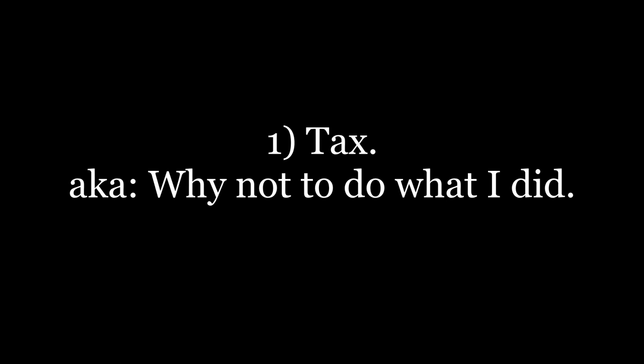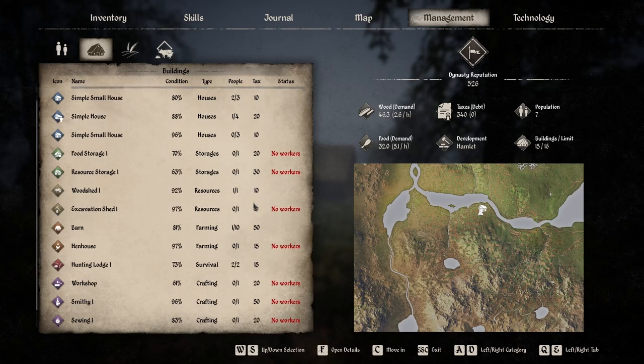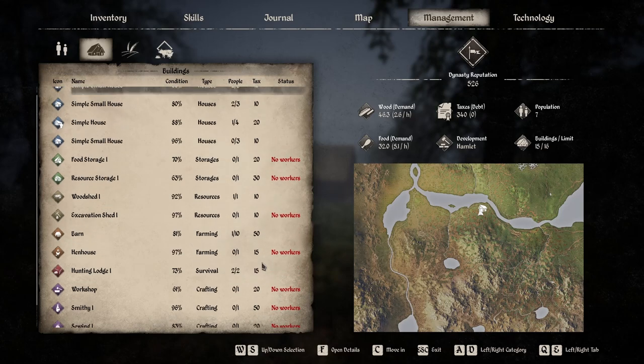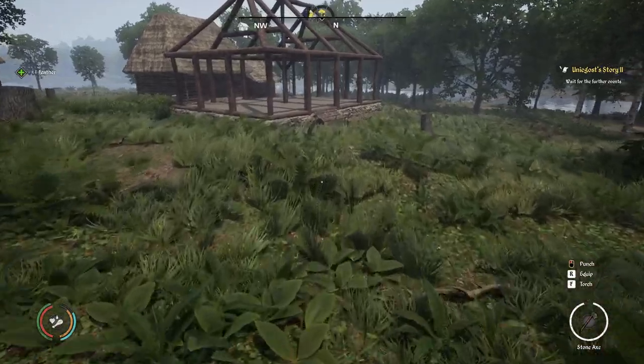So firstly, tax. The key thing to keep in mind here is that every building you create adds to your spring tax bill. Starting out you'll have a capped number of buildings that you can create, and that will rise as the game progresses and your dynasty builds. It also takes a lot of time and effort to encourage villagers to join your settlement, so you're going to only have a few villagers to work with for quite a period of time. There's really no value in creating a building that will sit empty, costing you tax.